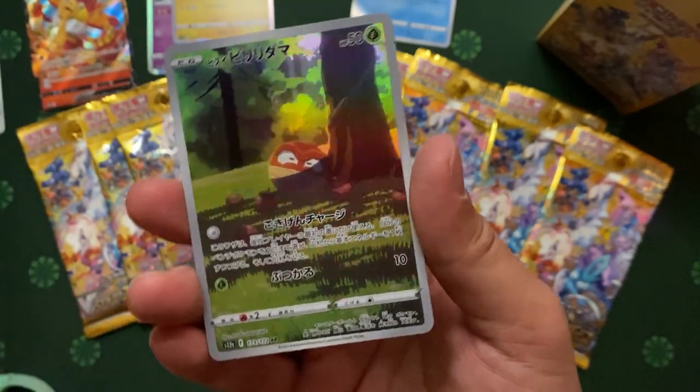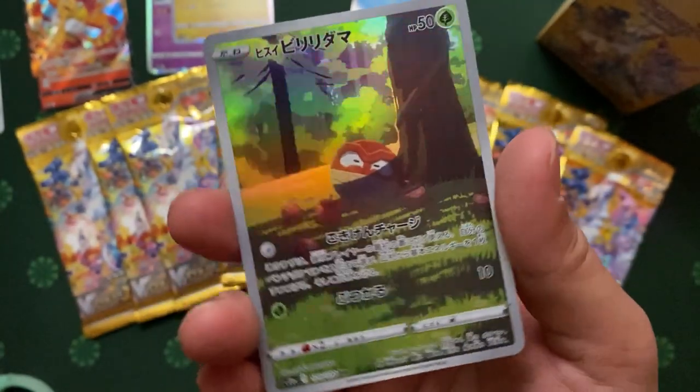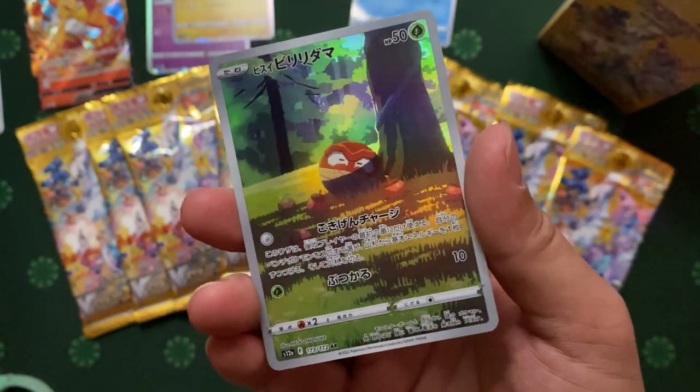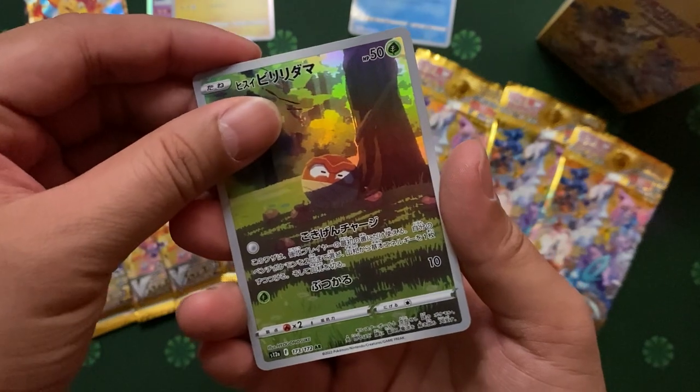Trainer. Trainer. We got — they call this AR. Is it Alternate Art? Electrobes! Super cute, man. Oh, you hit the Alternate Art Pikachu — it will be super lovely.